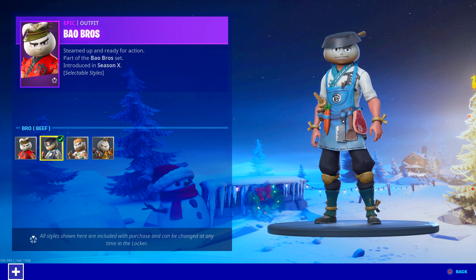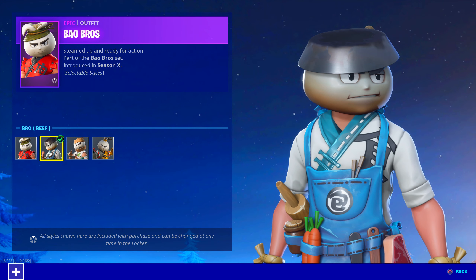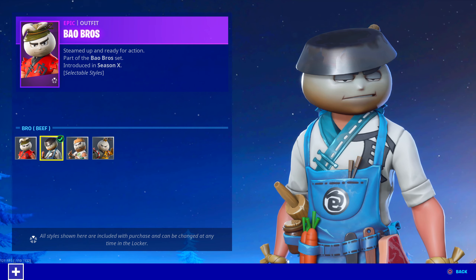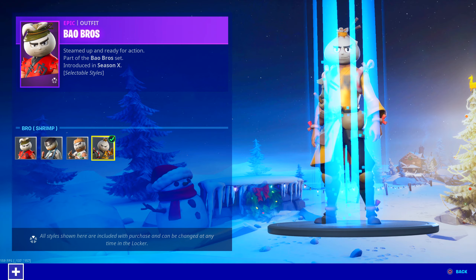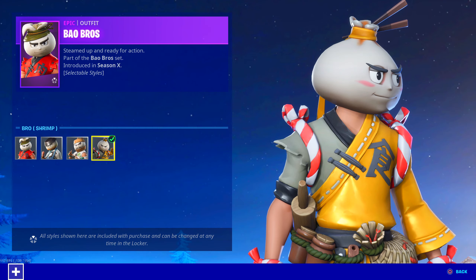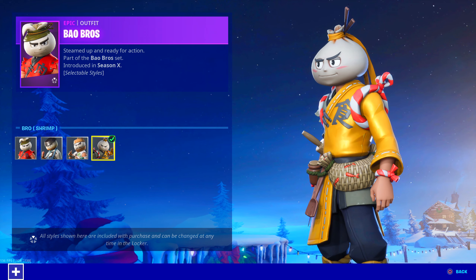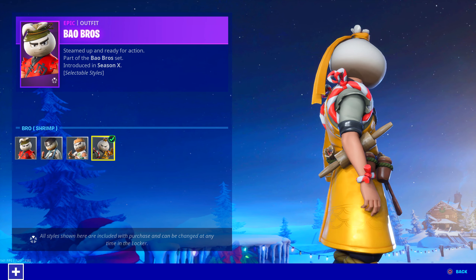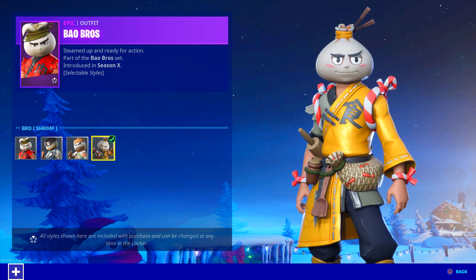Blue — like the blue suppressed SMG. I bet he uses the SMG. Steamed up and ready for action. So beef, veggie — oh wait, this one's the shrimp one. And there's actually shrimp on him. If you look at the back there, there's like shrimp on there. That's cool. So he makes dishes with the shrimp obviously.